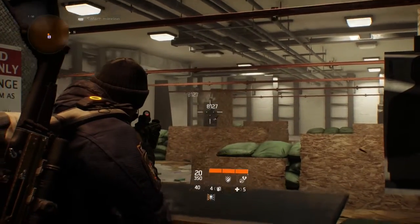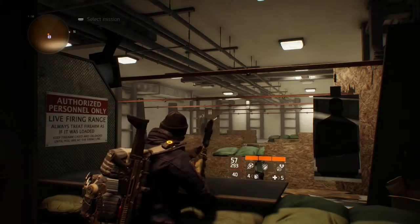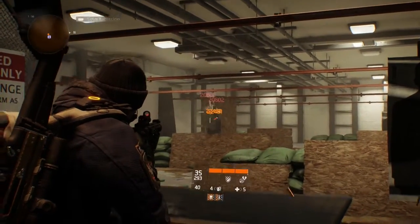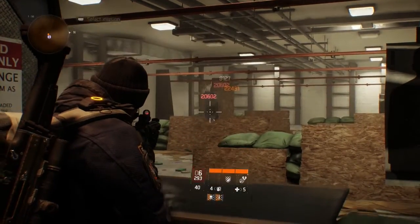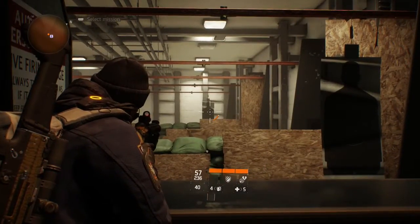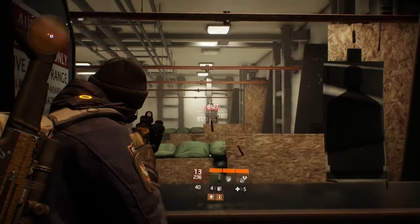But if you do burst fire rounds, you can actually control this weapon quite well. My recommendation is to shoot anywhere from six to ten bullets, release the trigger, and wait about one second. You'll notice the reticle drops back down, and then you can do another burst of about six to ten bullets. It allows you to hit a lot of your targets versus spraying all over the place and having half your shots miss.